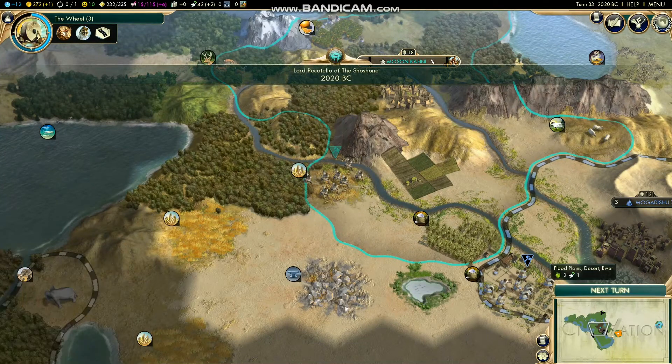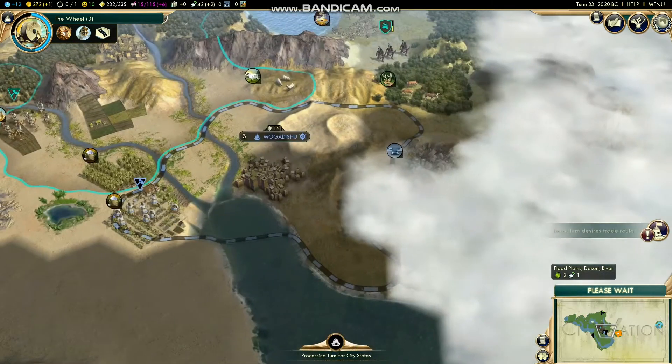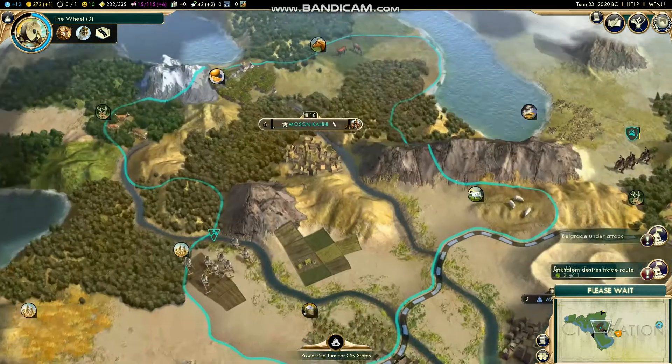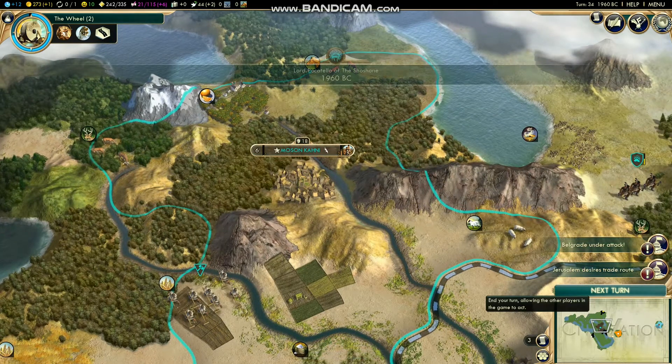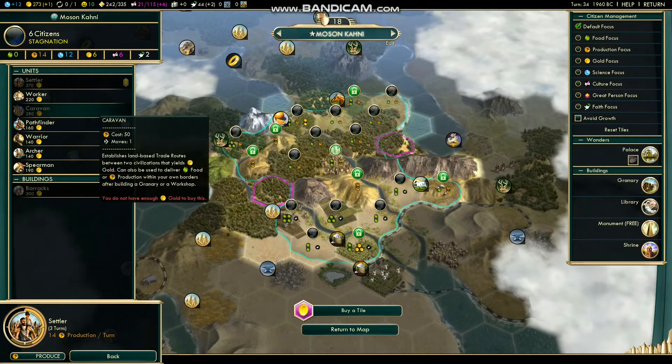Welcome back to Civilization 5 with Lone Debater 7, still playing the Shoshone. We've got our settlers queued up so we can get our cities expanded, making a farm — super cool.